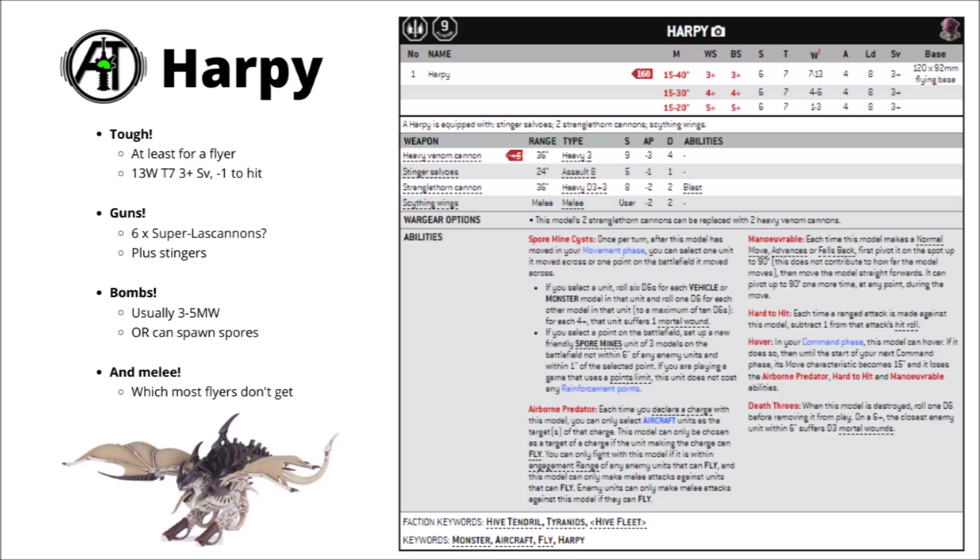The main thing from that profile is that for a flyer it's really quite tough to shift. A lot of similarly pointed flyers are toughness 6, and either have fewer wounds or a worse save. For the cost, a toughness 7 flyer with 13 wounds saving on a 3+, and of course getting the minus 1 to hit from the airborne rule, means it's really decently durable even if you can't hide it.